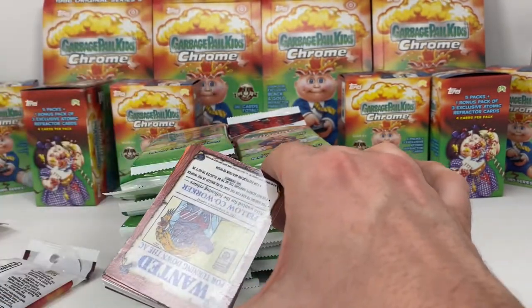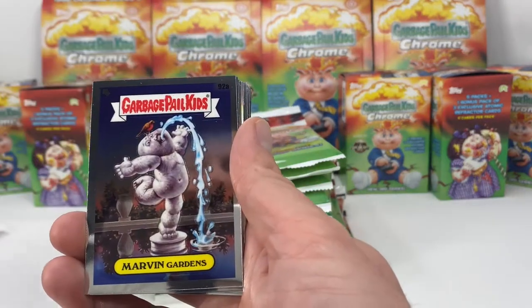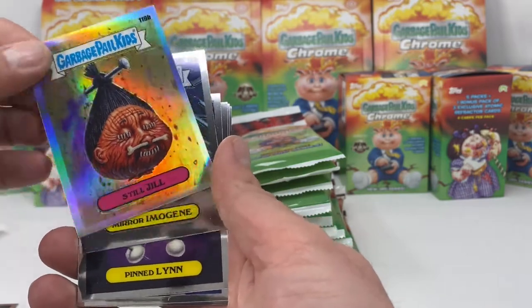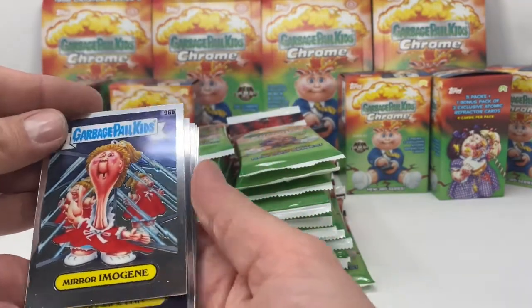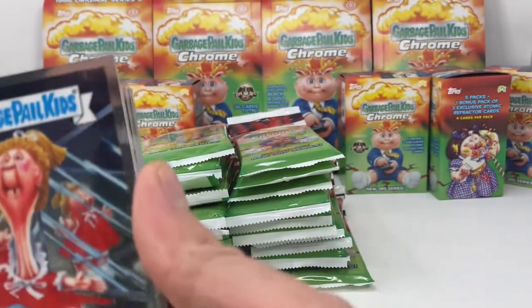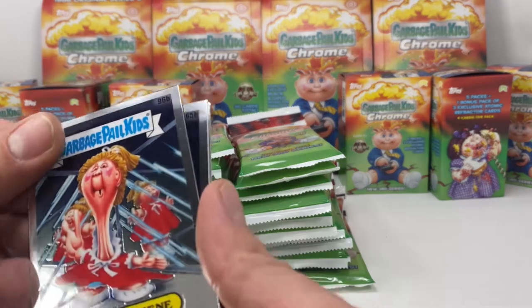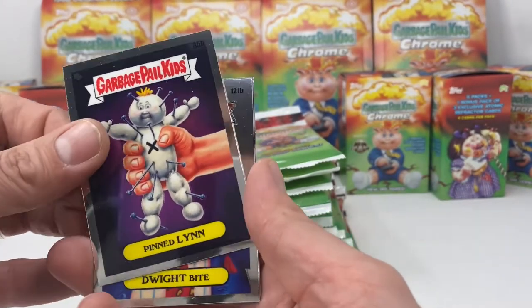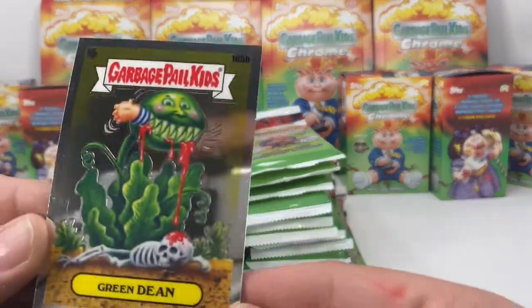Snooty Sam, Totem Paula, Marvin Gardens, Hothead Harvey, Broad Mod, Alice Island — you can see that kind of rainbow effect, another refractor. Hopefully I'm not missing C cards. C cards are a third name variation, so every Garbage Pail Kids card typically has two name variations. If you get a C card — it's hard to see but on the top right corner — A is one name, B is another name, and C cards have a third name, so they're pretty special. Pinned Lin, Dwight Bite, Bullseye Barry, and Green Dean.